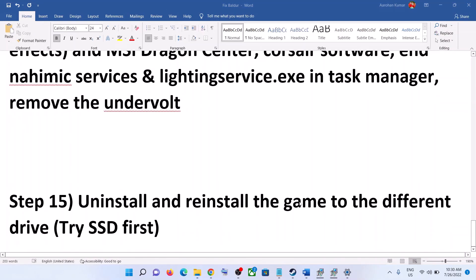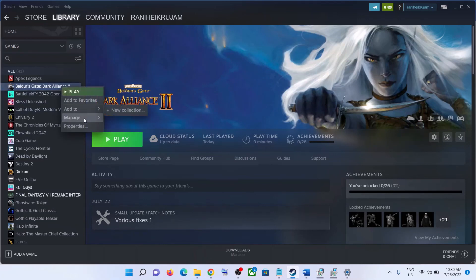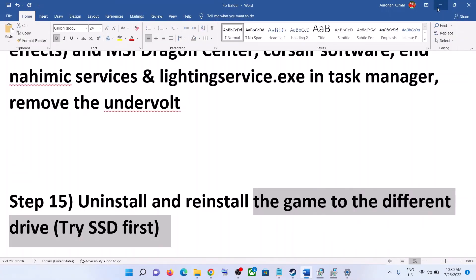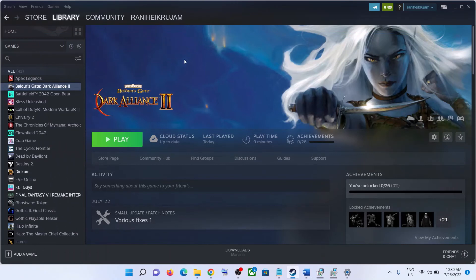The last step is to uninstall and reinstall the game to a different drive. Right-click on the game in Steam, select Manage, then click Uninstall. After the uninstall, go to the game installation folder, delete the game folder, restart your computer, and then reinstall the game to a different drive — try an SSD or HDD you haven't used before. One of the steps shown in this video should help you get the game running. Thank you so much for your time — please like this video and subscribe to my channel.